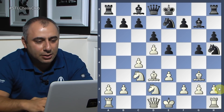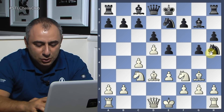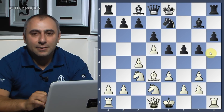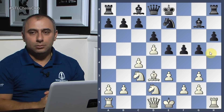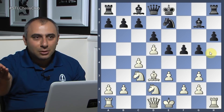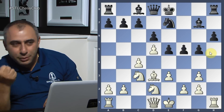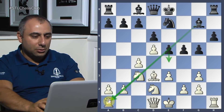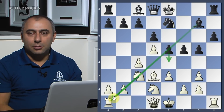Knight d2, attacking the knight. He already spent too many moves to get there, so he takes on g3. I take back. f5. Now he's threatening to play e4 — if you allow black to play e4, he's going to get the bishop diagonal open. That's why white plays check first.